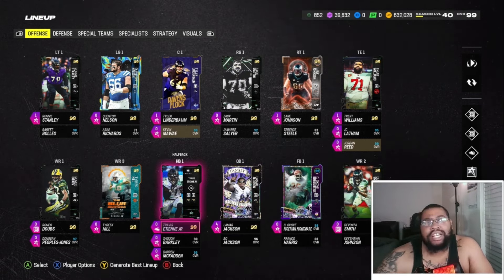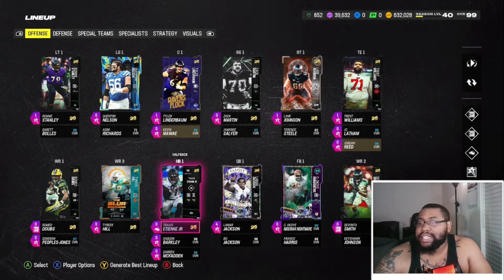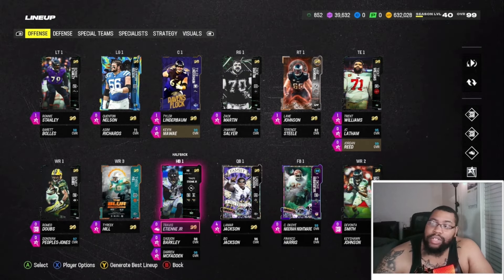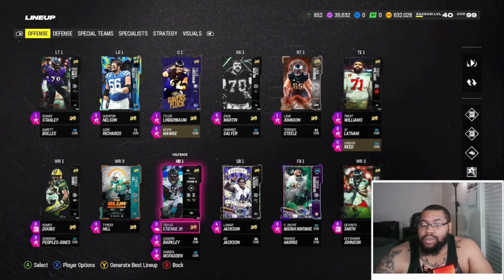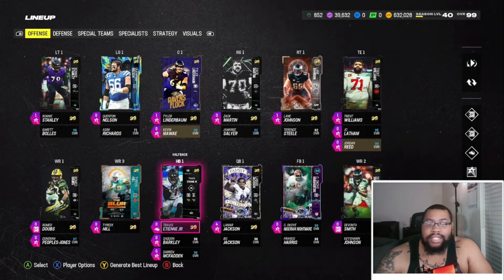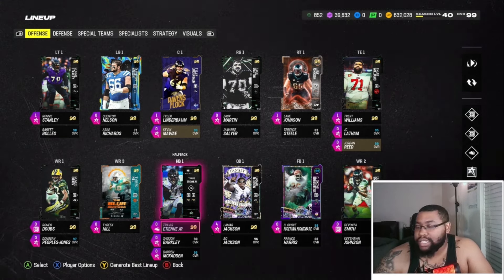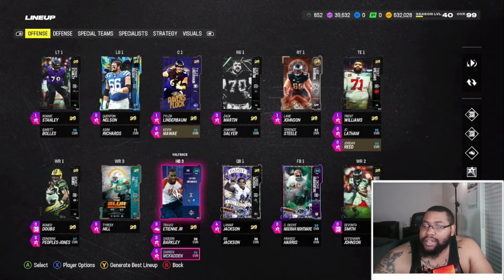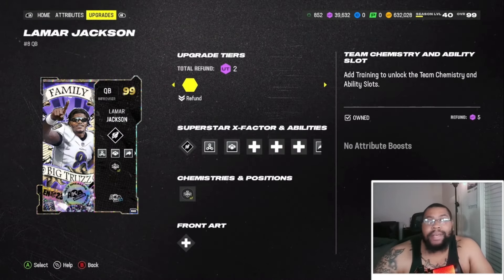At running back I went with Travis Etienne. He gets Human Joystick, Jukebox, and Freight Train as his X-factor. You could go with the Fridge Perry running back, the Ring of Honor running back, or Adrian Peterson — it's all preference. Backup running backs are Saquon Barkley and Darren McFadden, mostly for chem purposes.